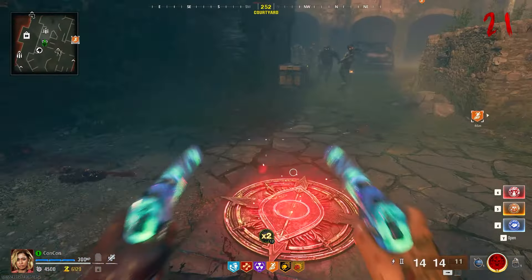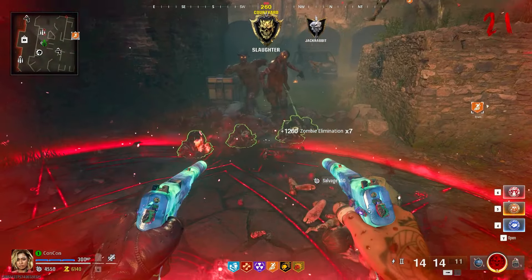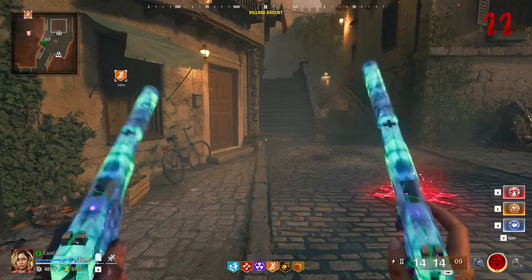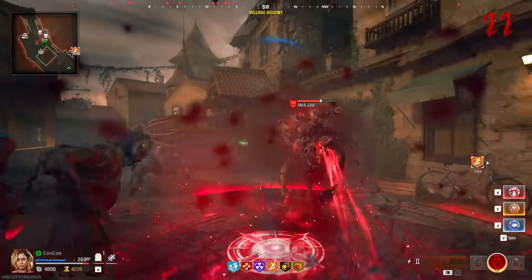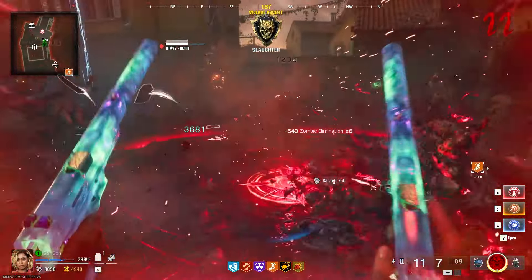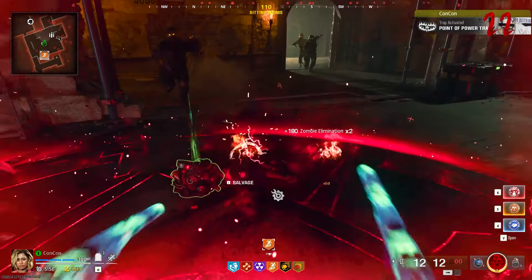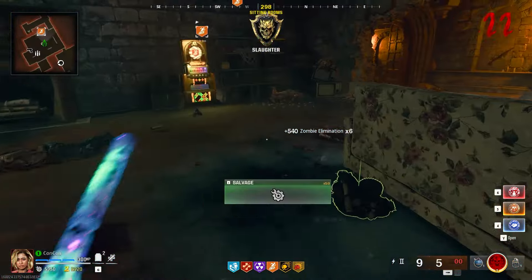Make sure the trap you're using has the red lines that match exactly what's shown in your page — if it doesn't match, kills won't count. Check your progress in the book; completed ones appear grayed out. My second symbol was a circle with an eye in the middle, the third was an eye with eight spikes, and the fourth was an eye with four spikes. Kill enemies inside each matching trap until all four are completed.